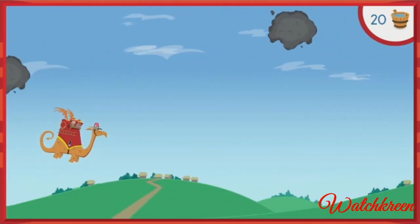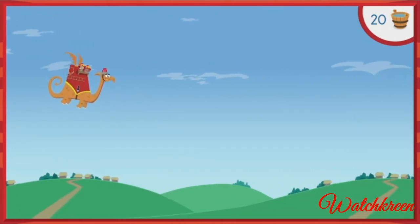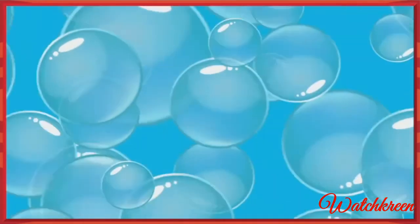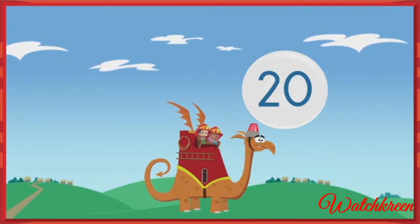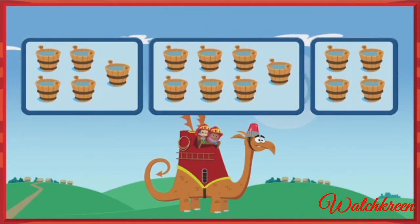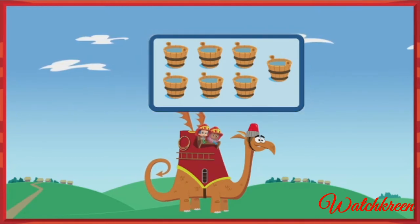Uh-oh! The royal castle is on fire — and it's a royally big fire! We need to make sure Hydrangea is all filled up with water. We collected 20 buckets of water. To fight this fire, we need 7 more buckets. Help us count — click the group that has 7 buckets! Fantastic! That's how many buckets we need.